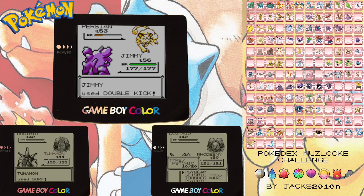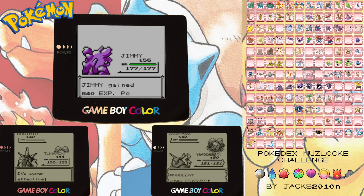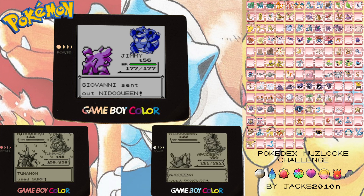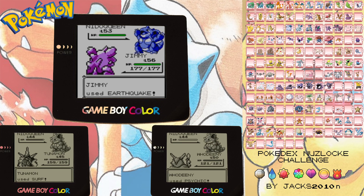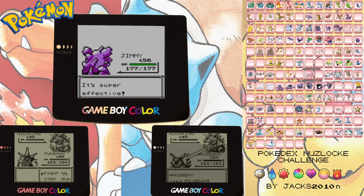And down it goes. Alright, what do we have coming up next? We have a Nidoqueen. I think because Earthquake's nice and strong, we'll try that. That's not super effective, is it? It is super effective! Wow! I didn't even know that.